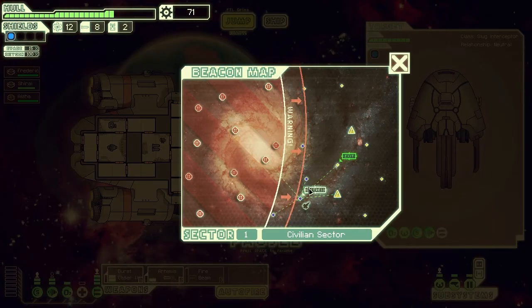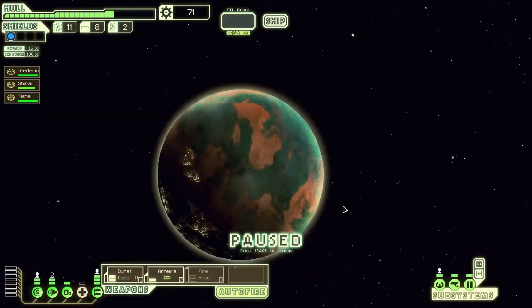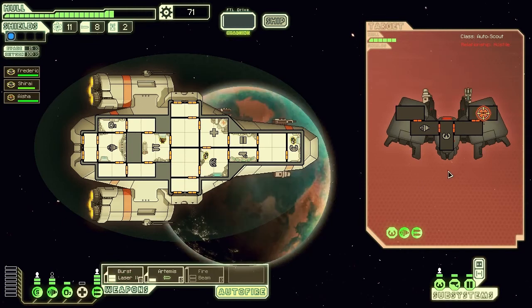We've done a load of repairing and need to try and keep the rest of that stuff. So we're going to head off to the distress signal - that's usually good because we can normally pick up a double payment. We're actually going to be leading some people out of here. Now because we've got the long range scanners, we can actually see some of the things coming up. So we know over here we're going to have to deal with a possible ship encounter, which normally means a fight.